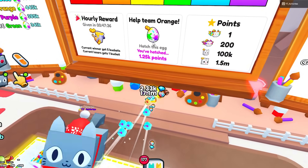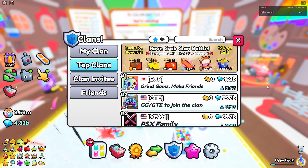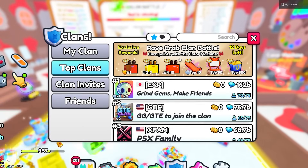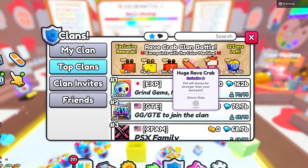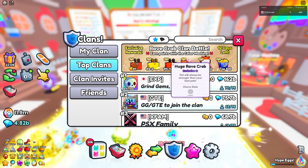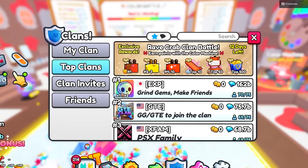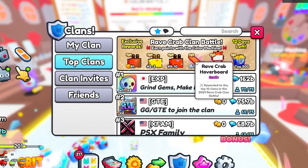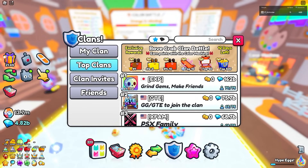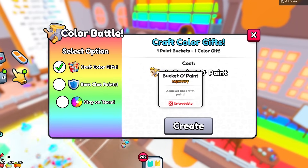We can see how many points we've opened up, and we also got a brand new clan battle — the Rave Crab Clan Battle. The objective is to earn the most points with the color machines. The top 10 clans receive the Huge Rave Crab and the hoverboard, which is a pretty cool reward — better than previous clan battles. Also, paint buckets are untradeable, so you can only get them from the color battle itself.